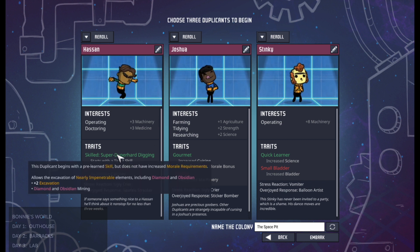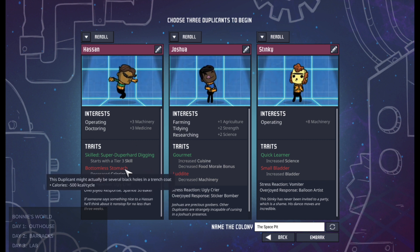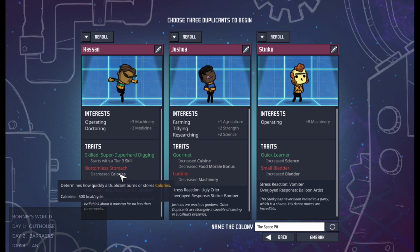However, a lot of times when you get a really good trait or a lot of points you also get a bad trait. In this case Hassan's bad trait is decreased calories, which means he needs to eat more food in order to survive. Personally, when I look at this I don't care how good the rest of it is — if they've got a bad trait that's one of a few different kinds I'll just scrap the duplicant and try over.